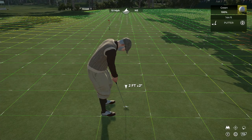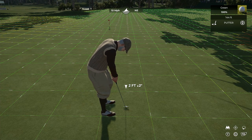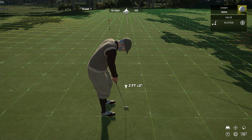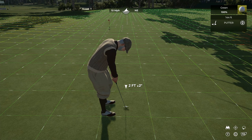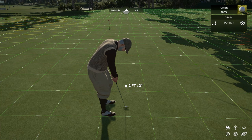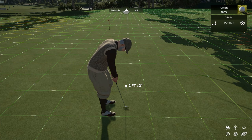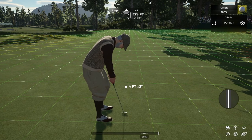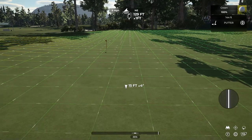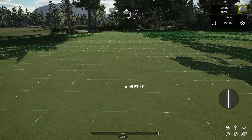We're already at the putting green and I'm just going to go over briefly some tips on putting in general — how to get the best stroke, what grips work, putting without the meter, how I putt without the meter, and things you can use to improve your game in terms of keeping the line straight and getting that power down a lot better. We're going to start on how you can improve hitting that power mark that you are looking for.